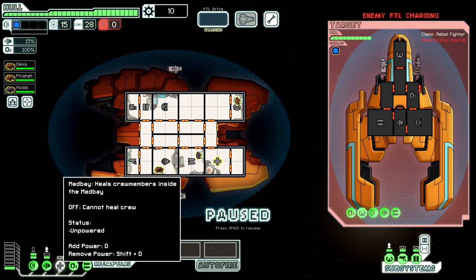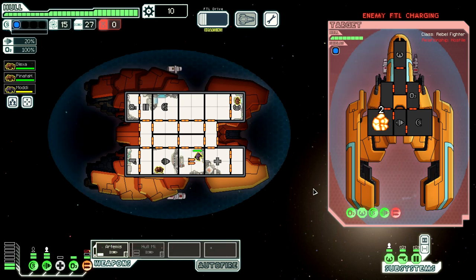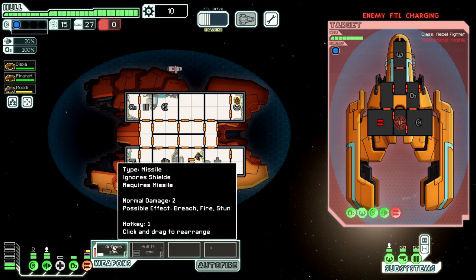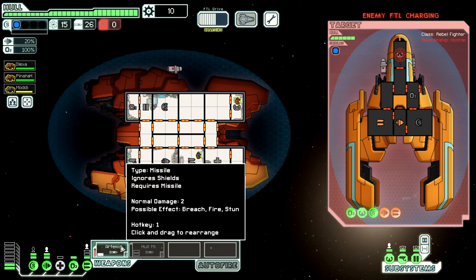Let's get this show on the road. Hull missile - let's go like Artemis, send both of them to this right here. That takes out that. Another Artemis on weapons, or on engines I guess. It's gonna take a little bit to figure out exactly what the best approach here is.